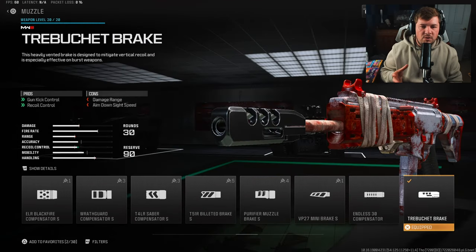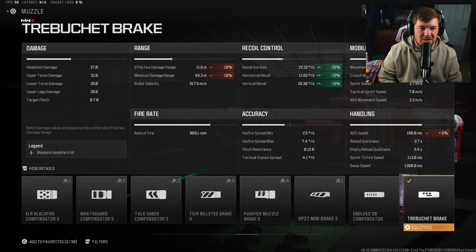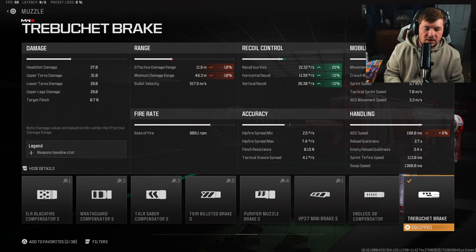For my muzzle, the Trebuchet Break once again, because this is the most important attachment for recoil control. You can see it's a massive 25 to gun kick along with 15 to the horizontal and vertical recoil control. So all we really did here is change that underbarrel to give a little more towards the vertical and gun kick side.